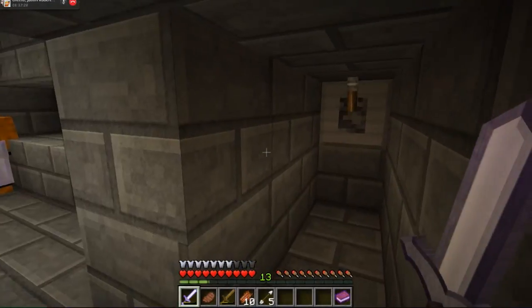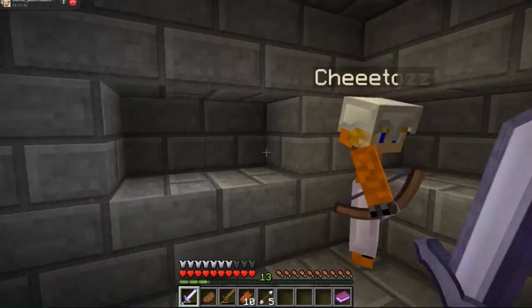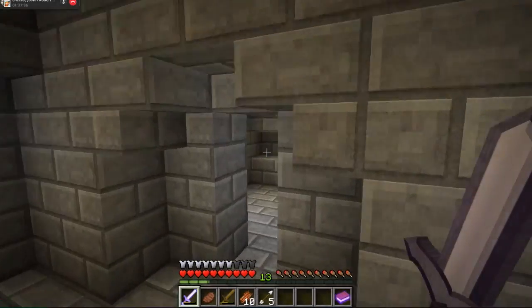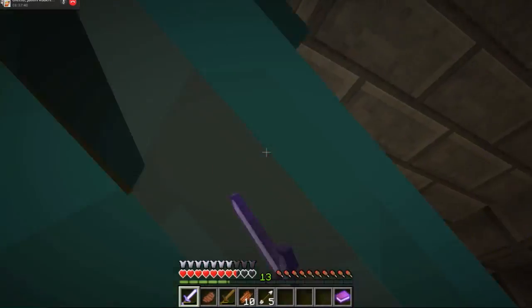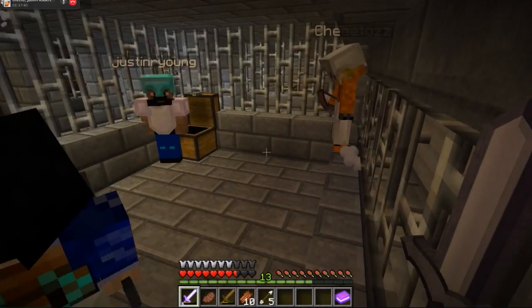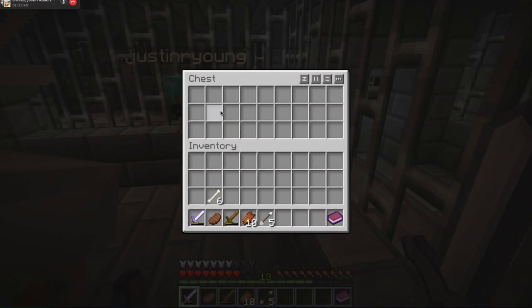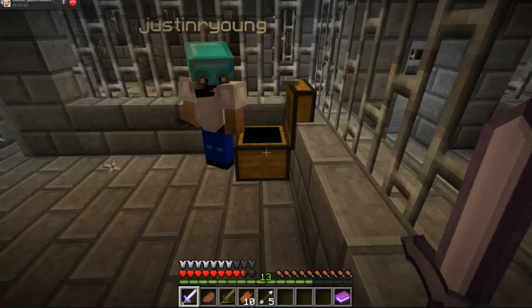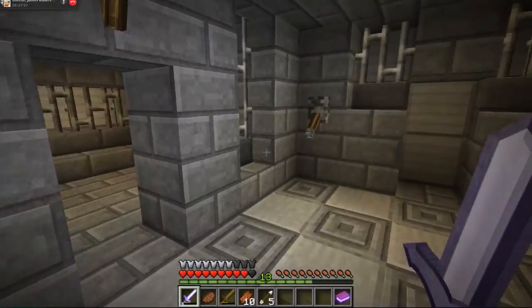What does rotted flesh do for me? You can trade it for better food with the people, or if you're desperate you can eat it and it poisons you a bit. Look, there's a little thingy over here — oh, there's a switch. Go ahead and flip that switch. Control click. Spiders. Oh god.